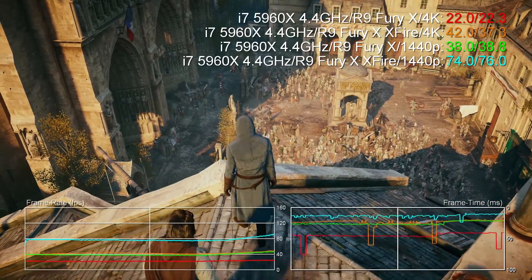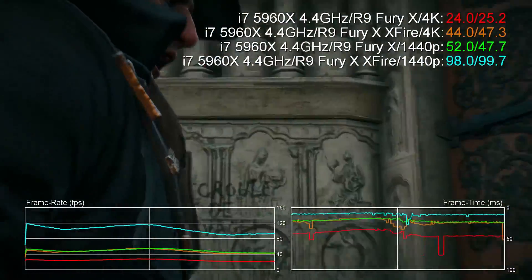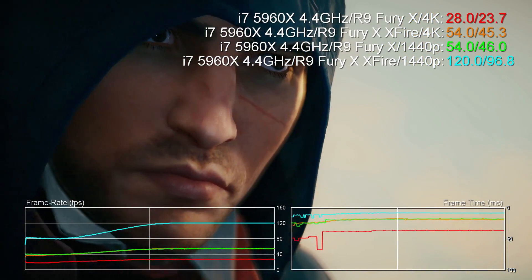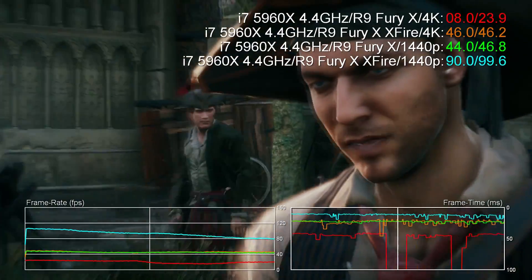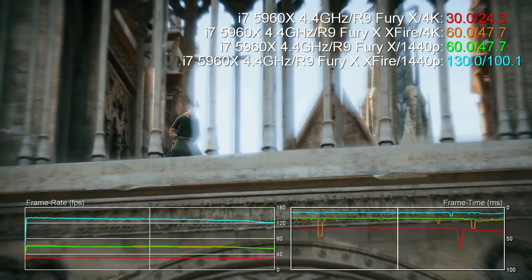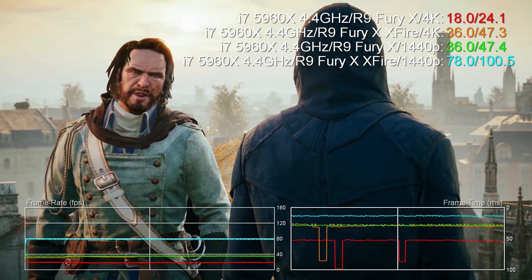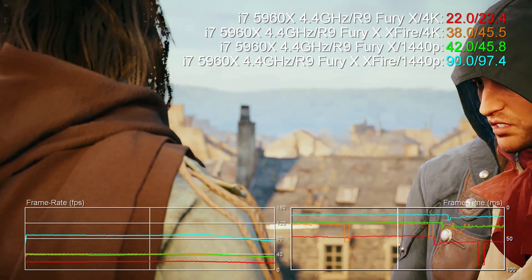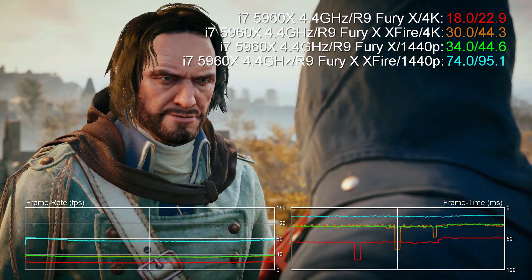Assassin's Creed — we get absolutely fantastic scalability here generally speaking. We are getting 91.6% additional performance with Crossfire at 4K, and actually well over 100% at 1440p — that really stands out. This is an example of a game where you are mostly GPU-bound, and with two GPUs it's the best example of scalability in our whole list. However, at 4K you're still not going to run this game at 60 FPS even with two $650 GPUs running in parallel. There are still frame time spikes at 4K — massive lurches — because we are hitting VRAM limits. Assassin's Creed needs more than 4 GB to run at extreme settings at higher resolution.